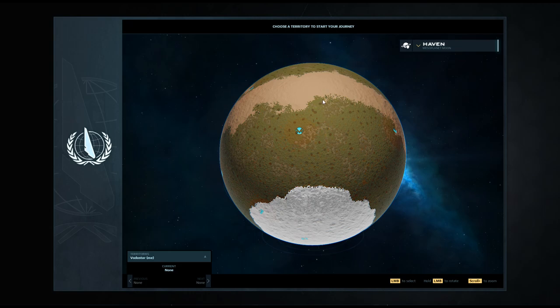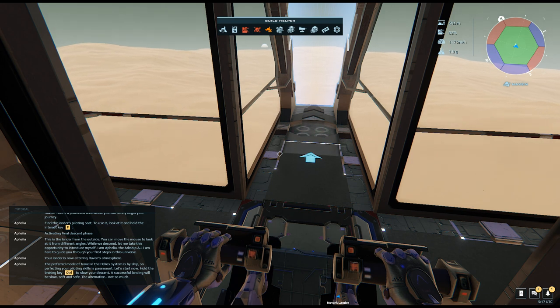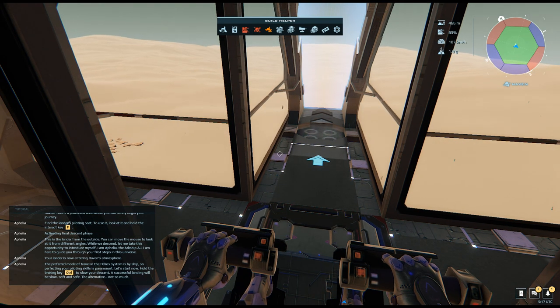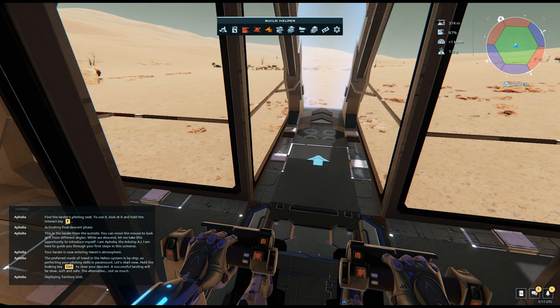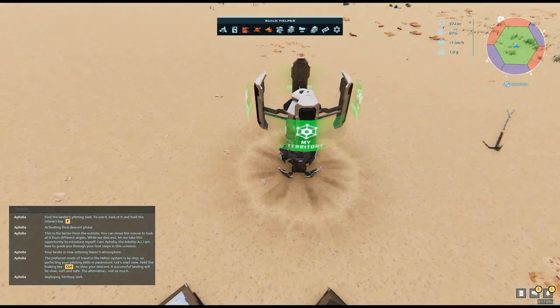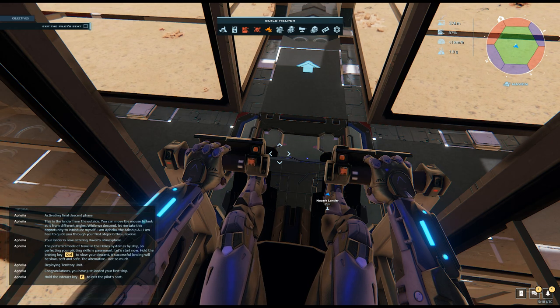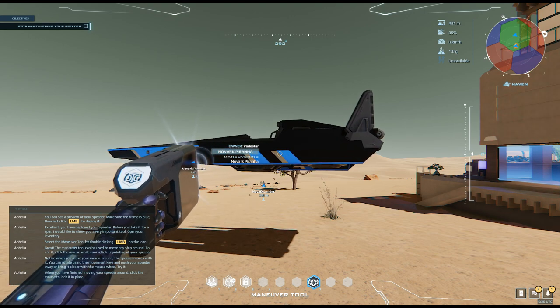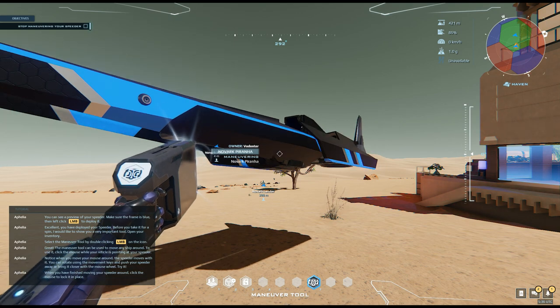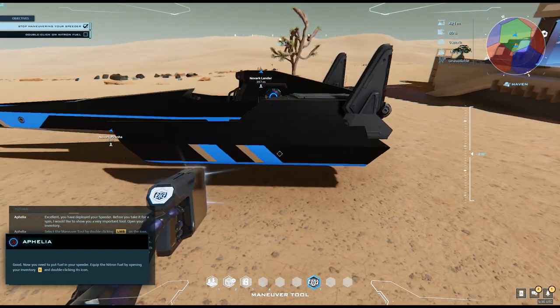Now we can head on down to the planet. This is the little lander they give you just to get down — it's more or less a mechanical parachute. Ophelia is marking my territory for me. Hold the interact key to exit the pilot's seat. So here's our little speeder again — this is the Novark Piranha by 1000 Stars. Nice little hovercraft.